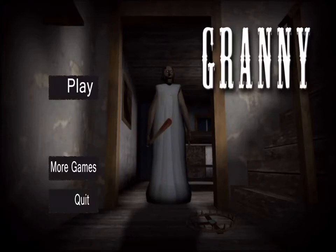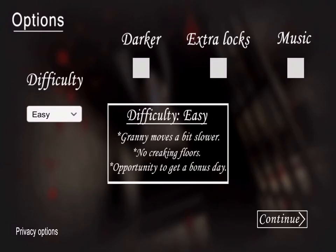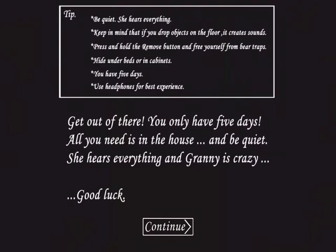Hello everybody, welcome back to a new video. Today I am going to be showing you how to trap Granny in the sauna. This is a new update and it's another way to basically tranquilize Granny. Depending on what setting you're on is how long it will be: if it's on easy mode it will be for two minutes, if it's on normal mode it will be for one minute, and if it is on hard mode then it will be for 30 seconds.